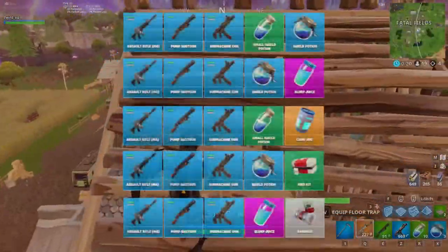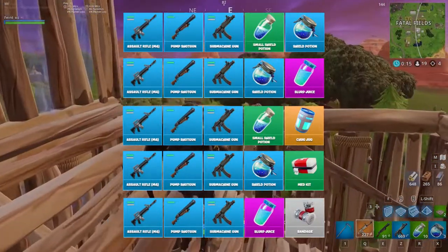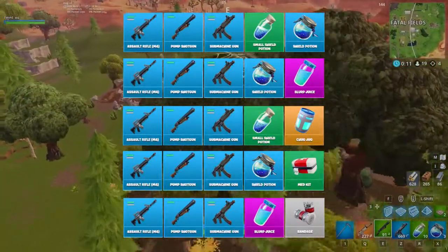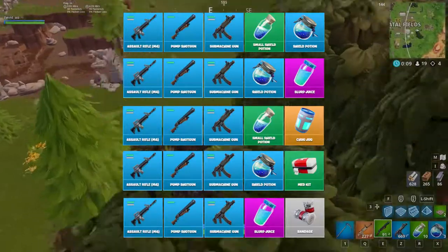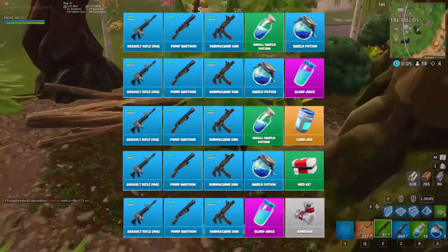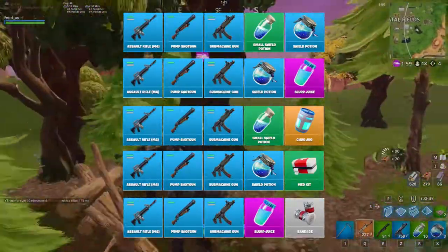You should almost always have healing items in your fifth slot, but you can also use your fourth slot to carry an additional healing item. You might want to do this if you find yourself taking a lot of damage, or you come across extra shields or healing at your landing spot. Personally, we would consider leaving bandages or a medkit for movement or utility, but extra shields are a little more valuable and might be worth taking as a secondary healing item.